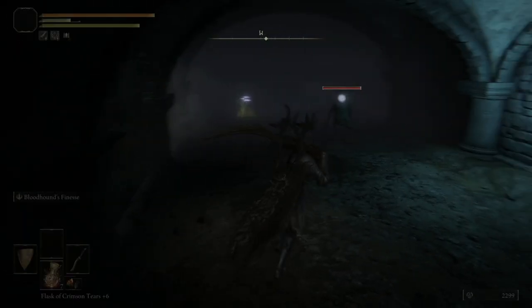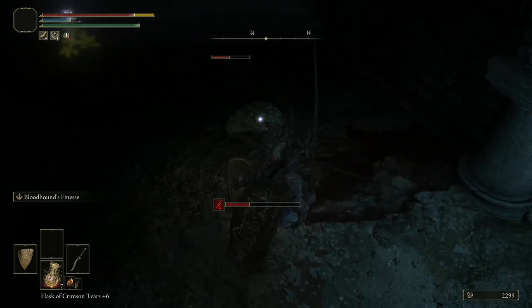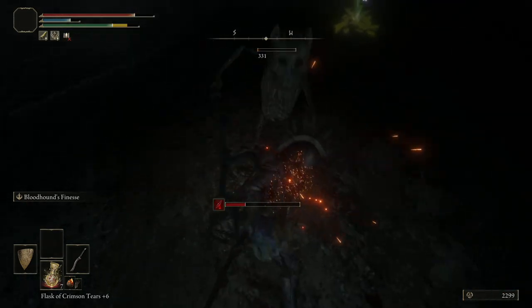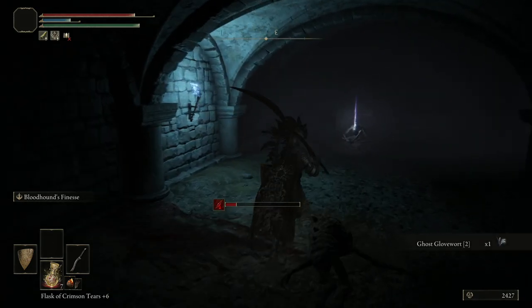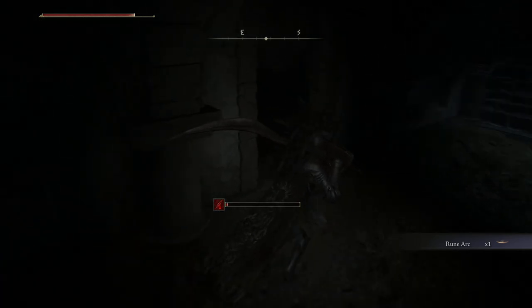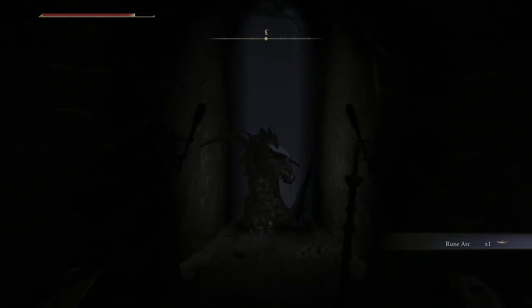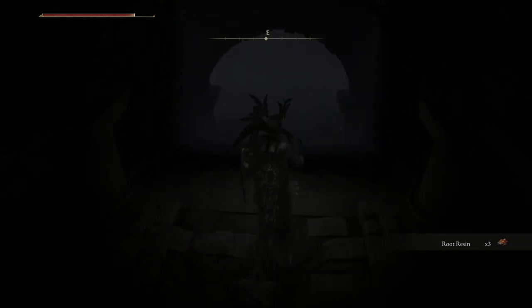I'm going to want to come around to the left — we'll have another gargoyle. Make sure you grab all of the Ghost Glovewort — this stuff is hyper valuable. And then we're going to want to come down this way. We'll have a loop; it kind of makes you think like you're at the end, but you are not.